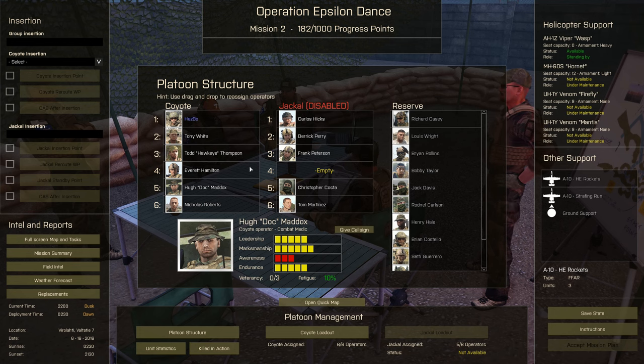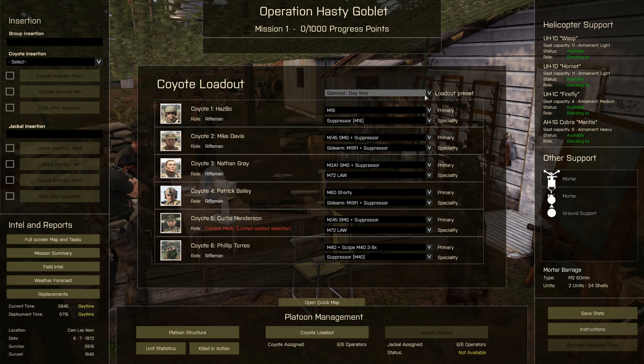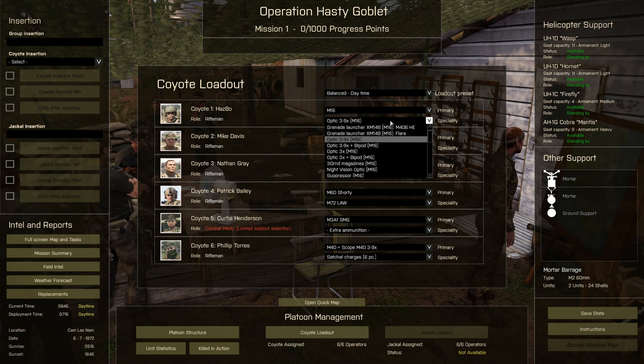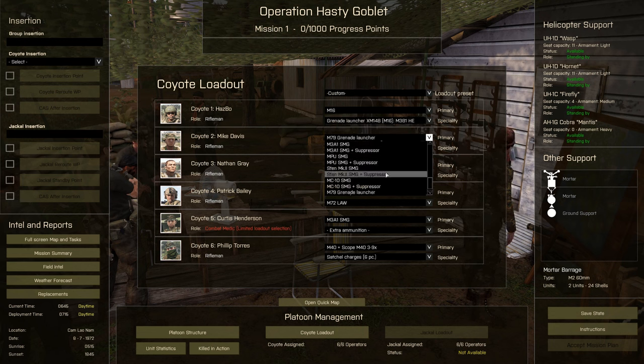Roleplayers rejoice. From the platoon management screen, we can also outfit our teams with weaponry and equipment. Some really useful templates are already provided in the drop-down menu — for example, day and night loadouts, silenced variants, anti-tank loadouts, and so on. Alternatively, you can assign weaponry and equipment manually to each unit. However, there's no open arsenal — you have to select from presets. But this is great gameplay-wise, as it forces the player to weigh the pros and cons within their unit. For example, most stealth-based loadouts come with the sacrifice of crappier optics.